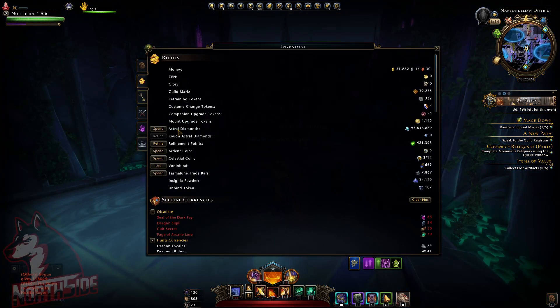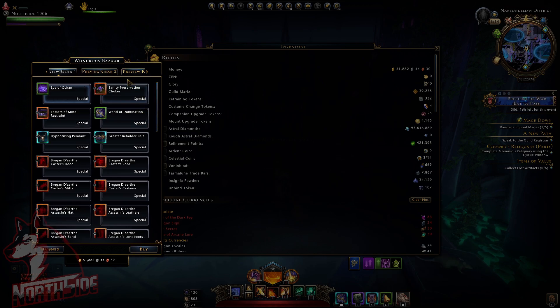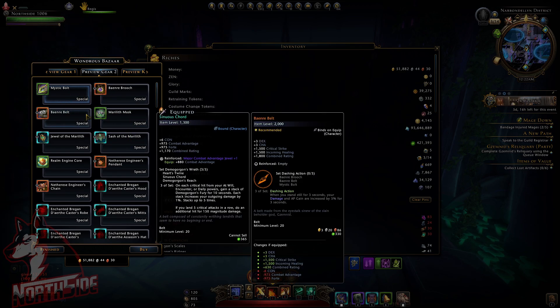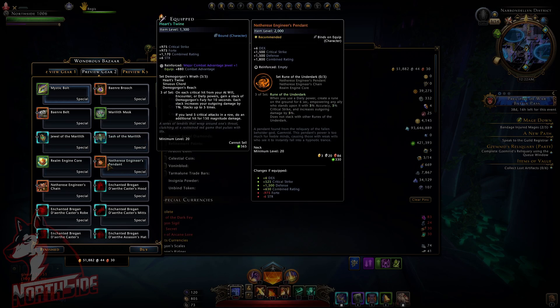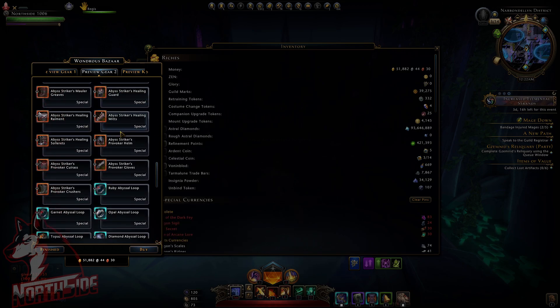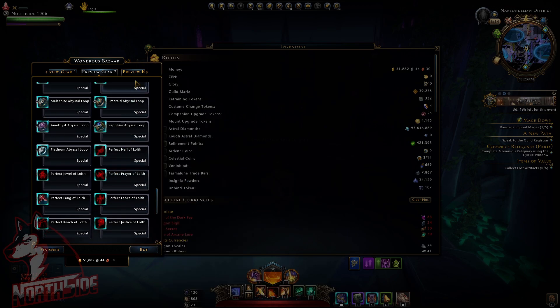Also, if you have access to the preview, you can get all this gear. The developers actually gave us access to new stuff so we can test it right away. Preview gear 2 includes the new Mystic Bolt, Jewel of the Marilith, Stash of the Marilith — also a new Artifact set here: Realm Engine Core, part of the Netarese Engineers set, and Rune of the Underdark. This is the new gear you can test out. The new Abyssal Loop rings and weapons are also obtainable to test for yourself.